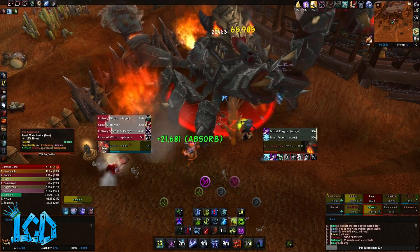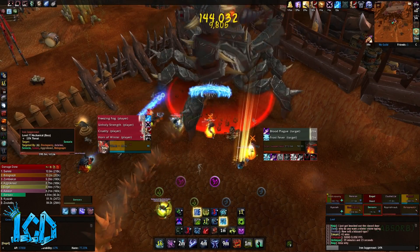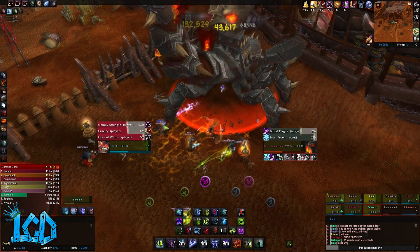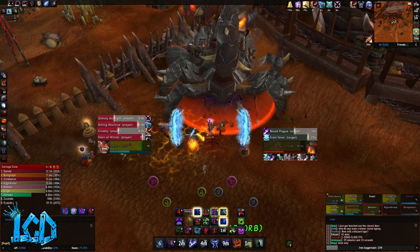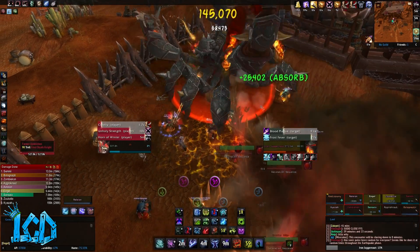This fight is actually a really simple tank and spank fight with a couple of interesting mechanics thrown in. Once your raid figures out how to handle the first and second phases, it is just a matter of rinse and repeat until the boss dies. There are no extra burn phases or any special mechanics at the end of the fight. I hope you guys enjoyed this short preview of the Iron Juggernaut encounter. My name is GamerLCD and for more PTR raid tests, go ahead and check out the rest of my channel. See you guys next time!